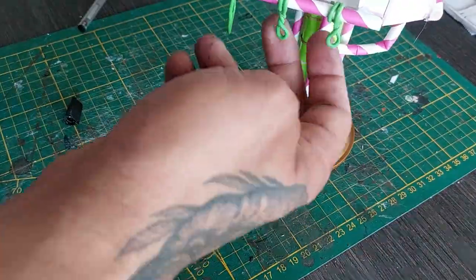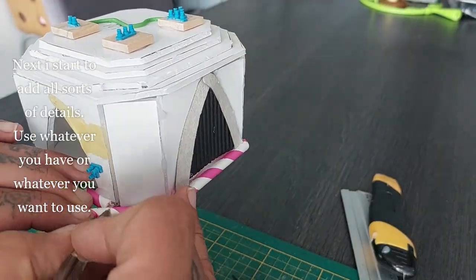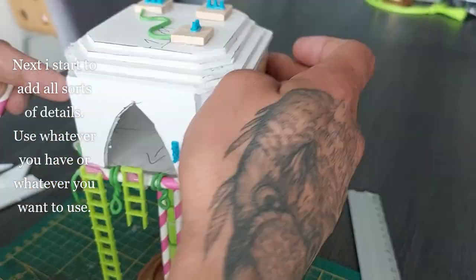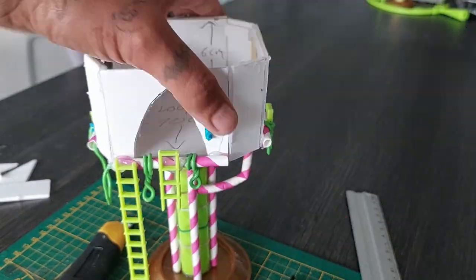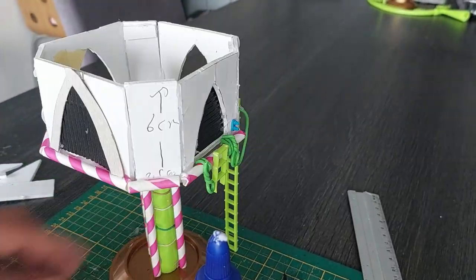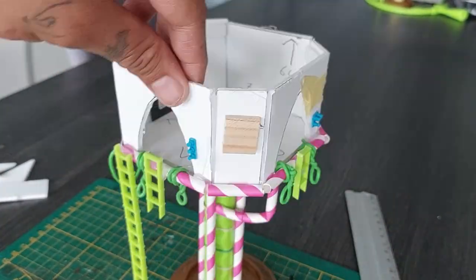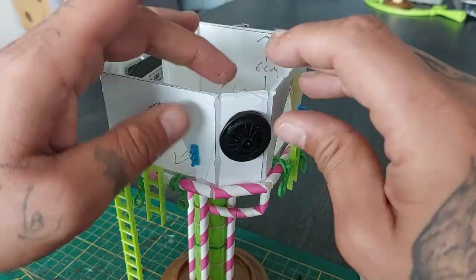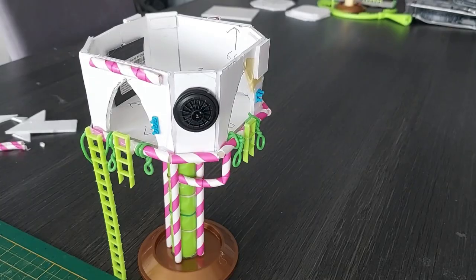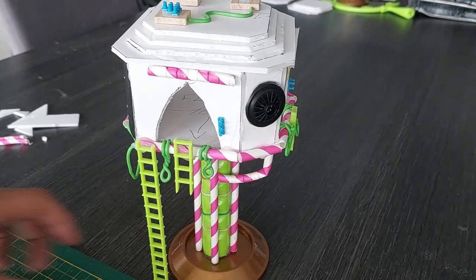Now I start to add all sorts of details — use whatever you have, there's no right or wrong way, just go nuts. I've glued on a ladder and smaller ladders at each of the doorways. I'm adding a wooden block and a coffee filter to create a ventilation piece, and another pipe on top.